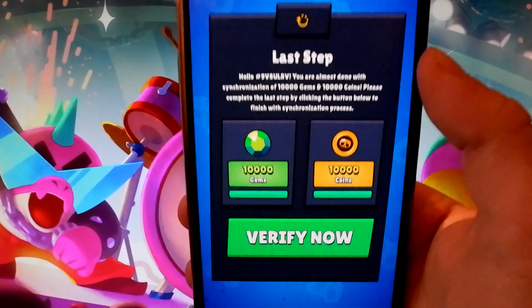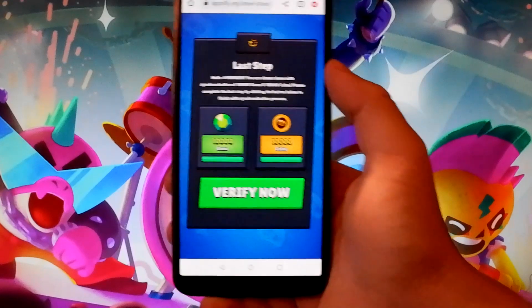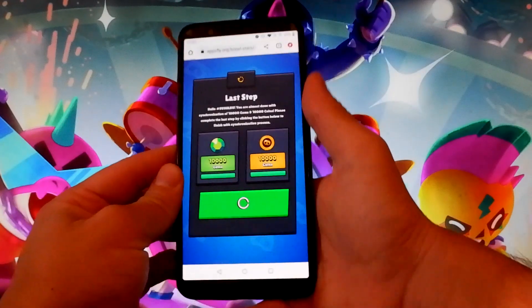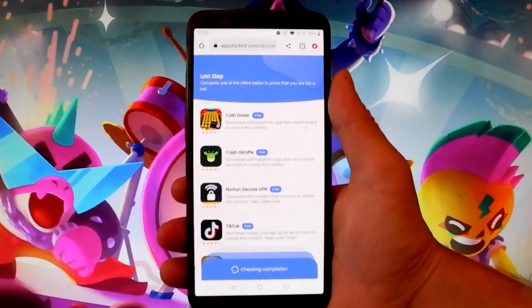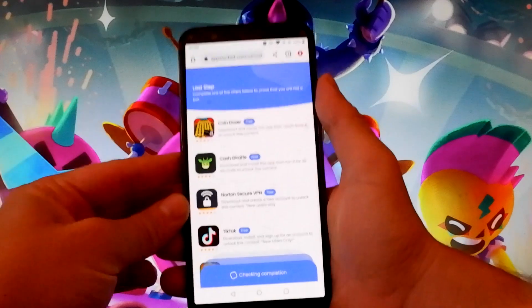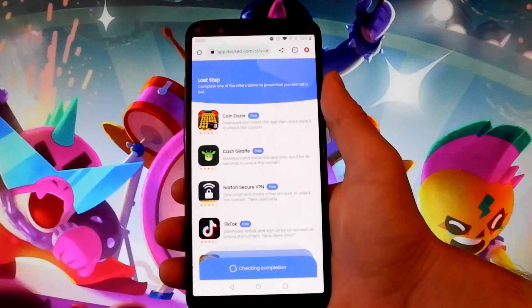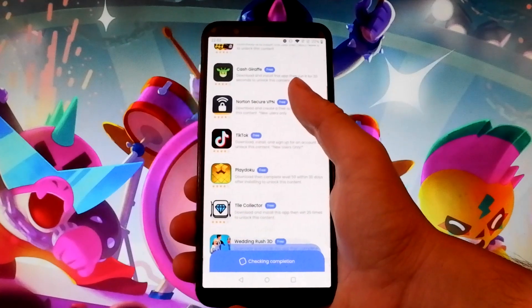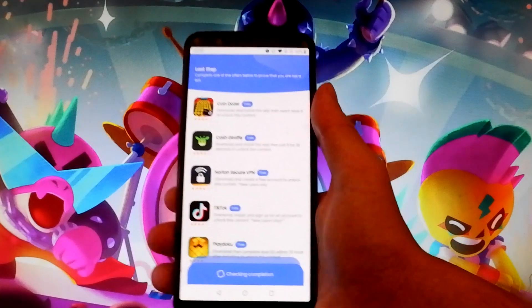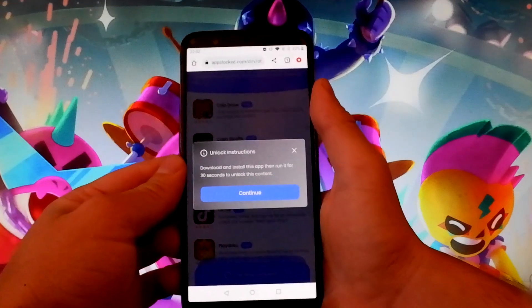Tap on the verify now button, and that's gonna open the verification window. Once the verification window is open, you need to complete two tasks from the list below to get all the coins and all the gems. The tasks require you to install apps — they have instructions listed below each name. For example, I'm gonna go with the Cache Giraffe app.